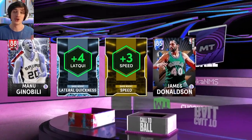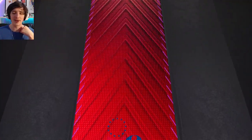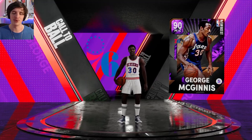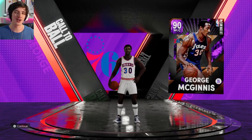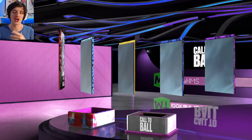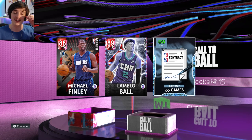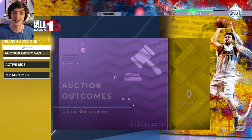Opening the second lot, we get a plus-four lateral quickness, a manager nobly useful for challenges, and an amethyst player — number 30, a 90 overall from the Philadelphia 76ers, George McGinnis. I actually pulled him on my main account earlier today on stream too. We also get James Olsen to sell off later. The final three cards include a diamond contract, plus the Melo Ball again — great for challenges. Selling the diamond contract gets us 28,500 MT, getting us close to 150,000.